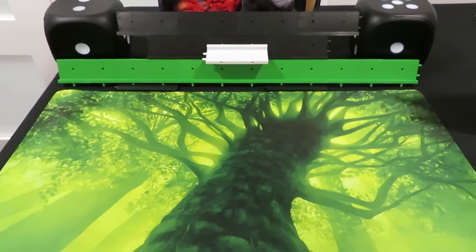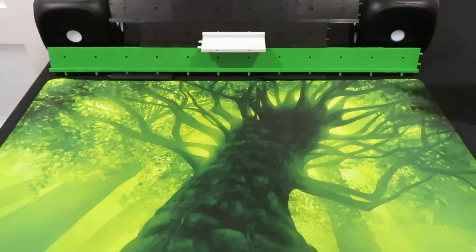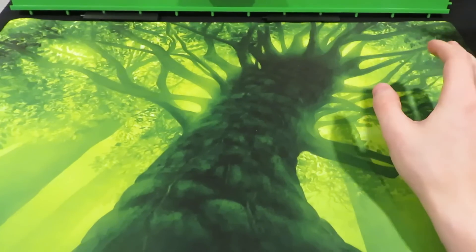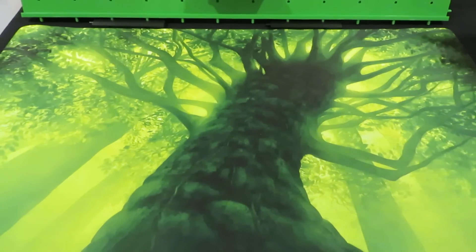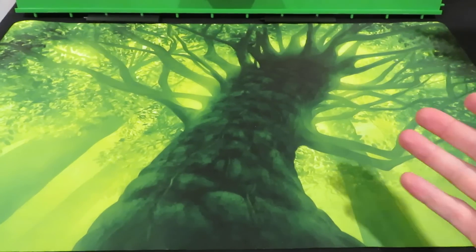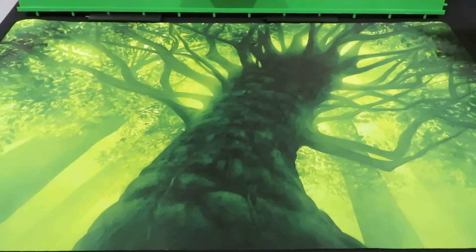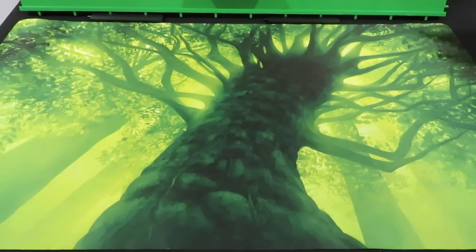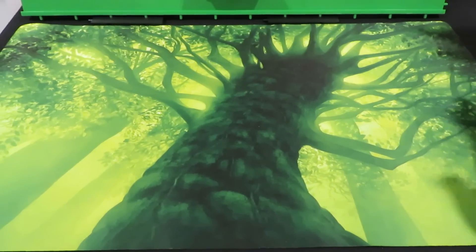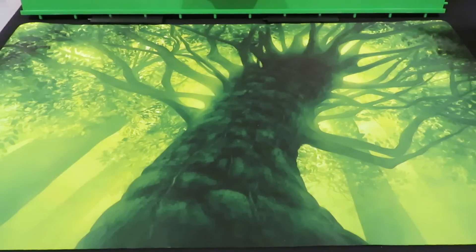The very first thing you're going to want to do when setting up for Eon's End is get yourself a cool player mat, which I did — I picked one up at my local game store. I just thought it's cool to add some theme to a deck builder, so instead of looking at a plain table, go ahead and grab a player mat. It'll add so much atmosphere to your playing experience. Now that's not part of the setup, but I highly recommend it.